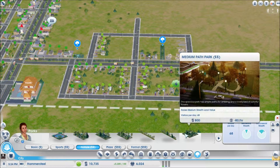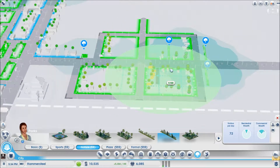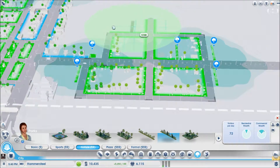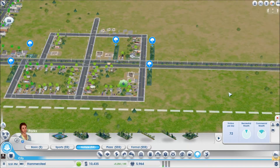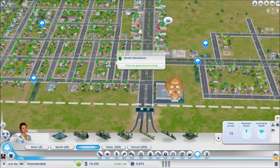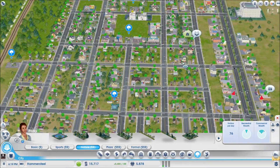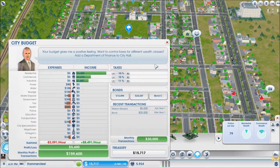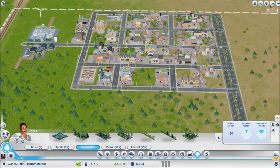These are really cheap — let's put one on either side. Oh look at all the medium wealth! Put one here — look at that, all these people are medium wealth now. Well, somewhat — medium wealth, not necessarily rich but who's counting. What does Hammer Steel need? Whoa — five thousand dollars an hour! We are raking in the dough if you ask me.